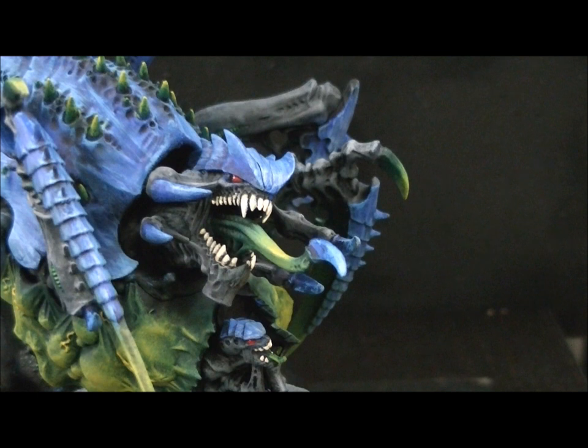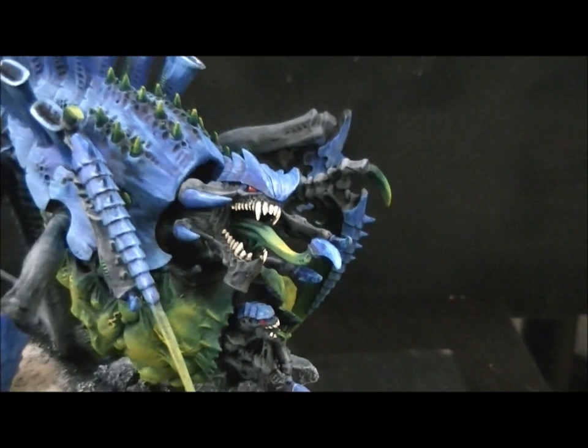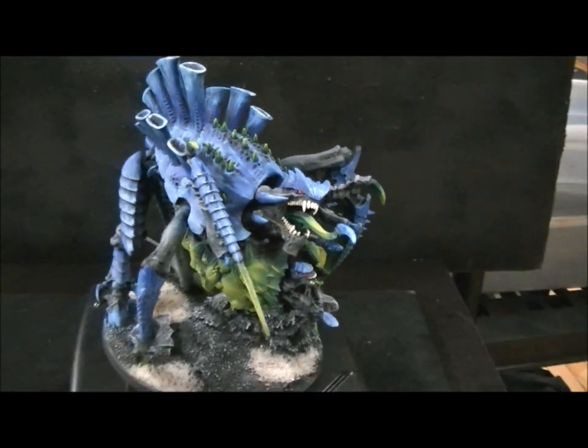She also has the psychic powers Dominion, which can bring a brood into the hive mind at long range in a pinch, and Catalyst, which is huge — it gives a unit Feel No Pain at 12-inch range. With Leadership 10, she can reliably get that off.